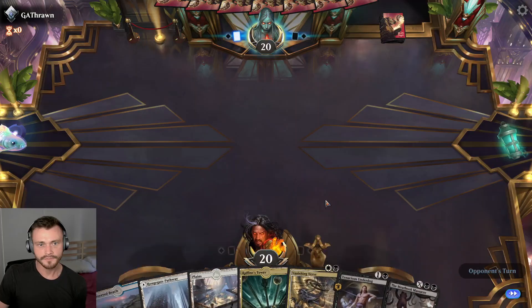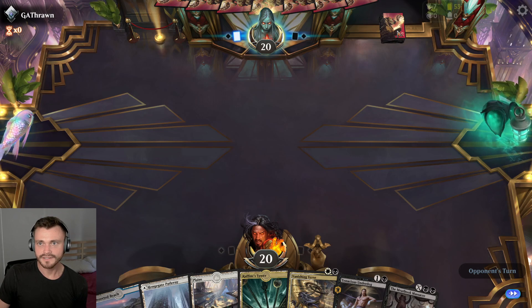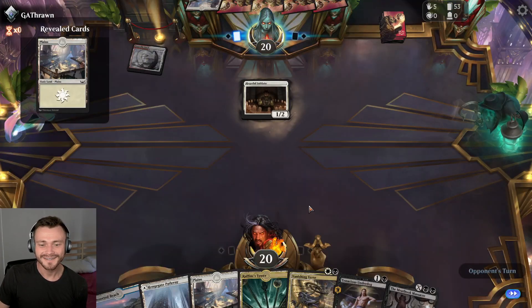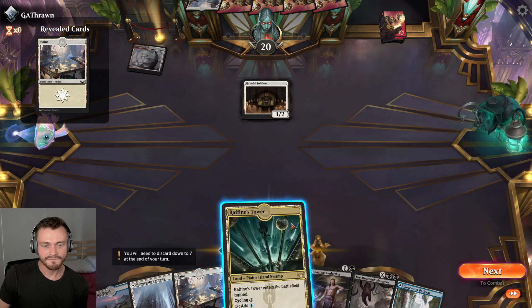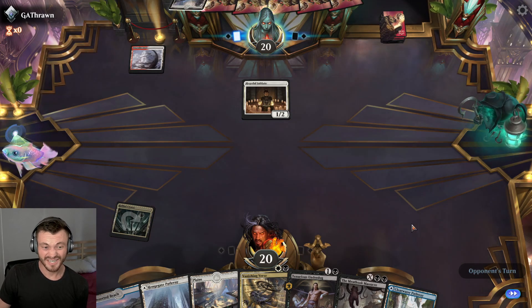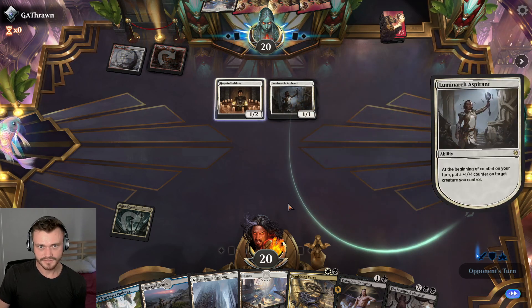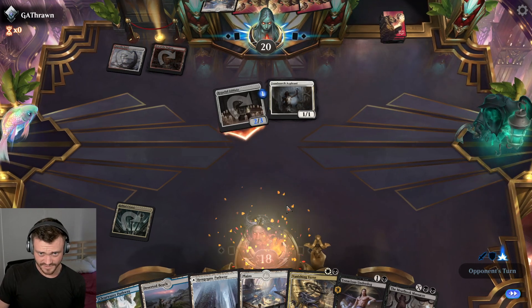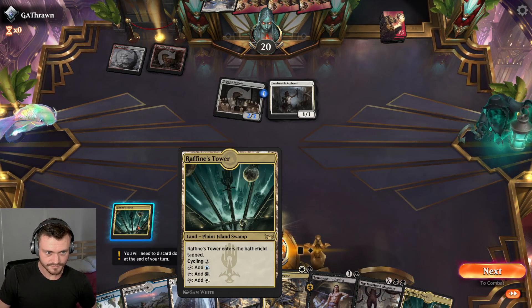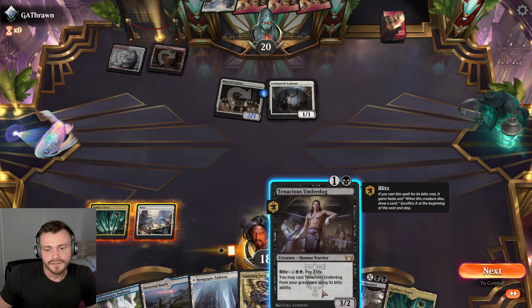Okay, totally capable. Fiend's Tower keeping that mana base nice and smooth. Okay — initiate. Fun fun fun. I also have enough land that we could have held their tower to cycle potentially later. Here comes the opponent with a perfect start — I'll put the counter there though, which is not usually what I do. All right, let's see.